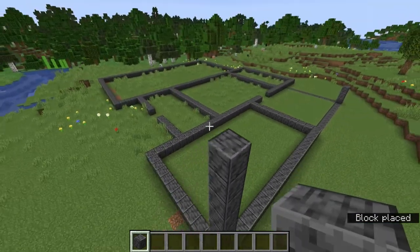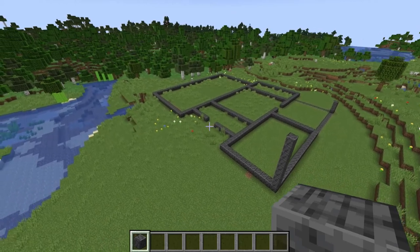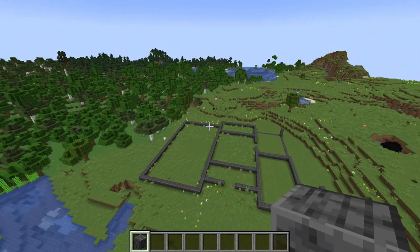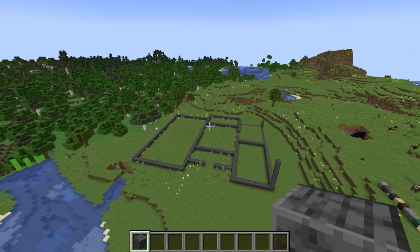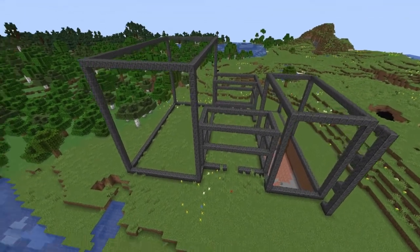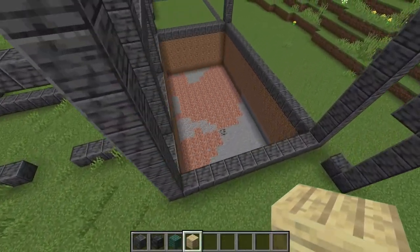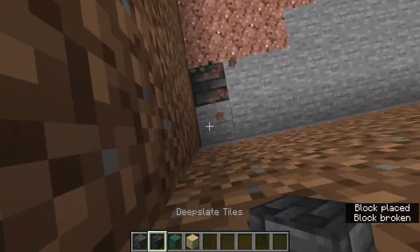Various parts need to be taller — you need possibly an interrogation room, and maybe showers. You need to have all the things you think would be necessary, so don't be afraid to get a tall building in here. With our frame in, we now need to do the floors of each individual area. This area also has a little bit dug out so that way we have some storage, so I'd use deep slate tiles here.